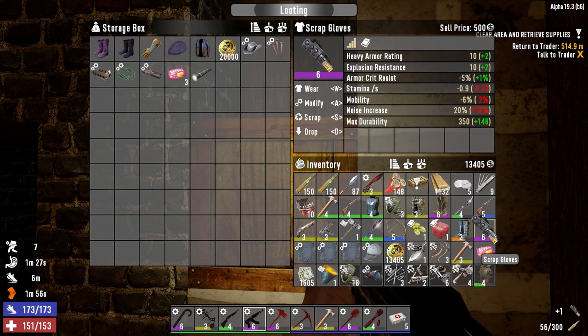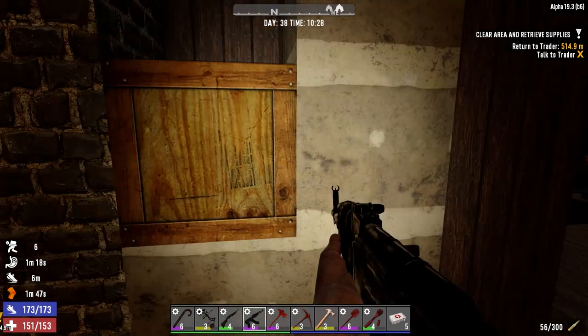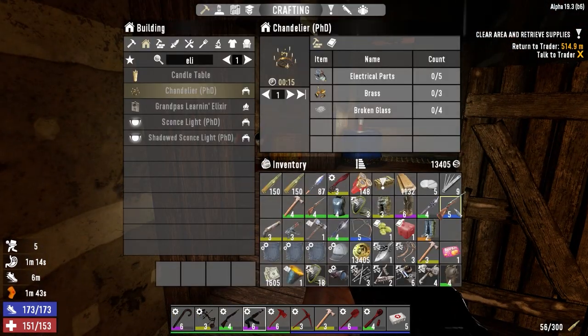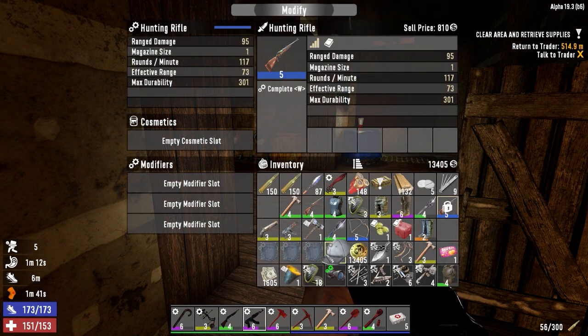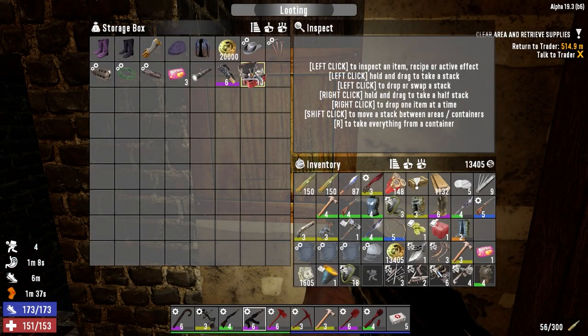I'm going to hang on to the level six item, because if we can find some stuff to put in it, it'll be worth way more. So we'll leave that. Now let's toss the repair kits back in here. We've got some in the bikes, so I'm not worried about that. Let's modify this and throw a scope on it — adds a bit of coin. Let's grab one more of these out because I want to repair.